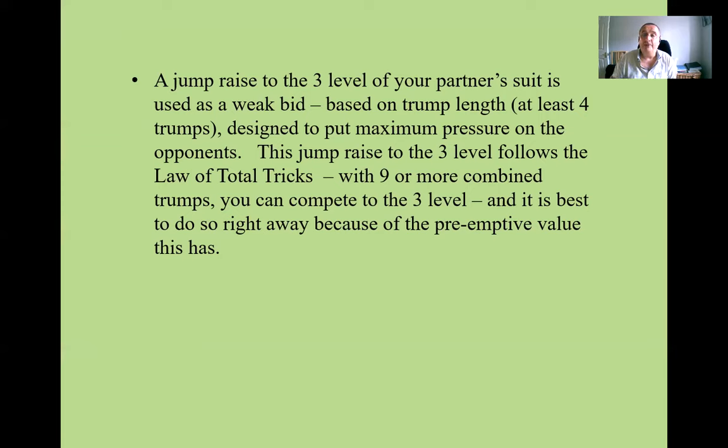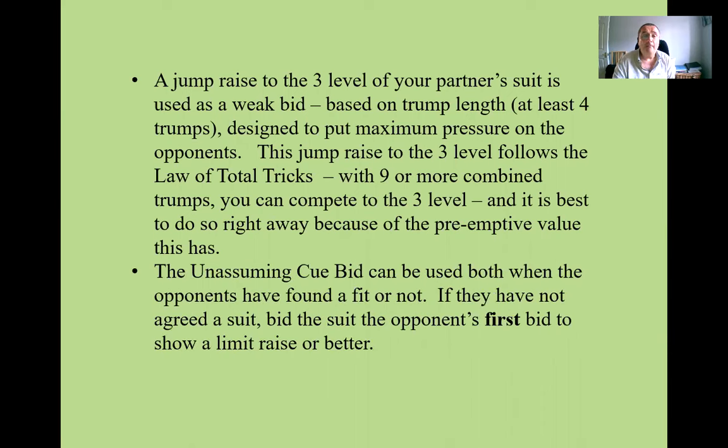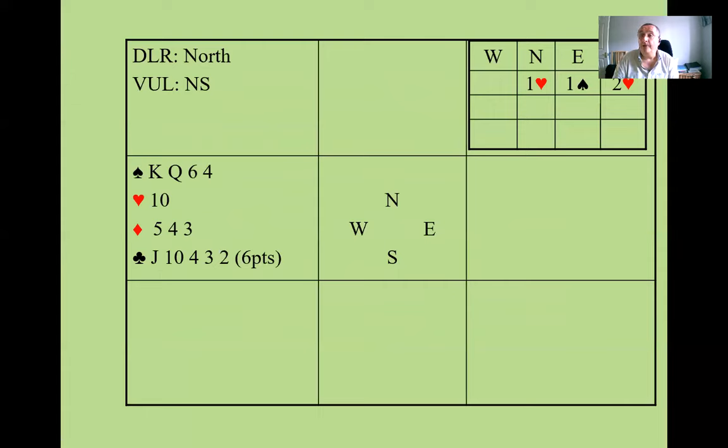The main point of this bid is that it frees up the jump bid — three of your partner's suit — to be used as a weak bid based on trump length, designed to put maximum pressure on the opponents. This fits in well with the Law of Total Tricks: in a competitive auction, if you have nine total trumps, it's very often a good idea to compete to the three level right away because of its pre-emptive value.